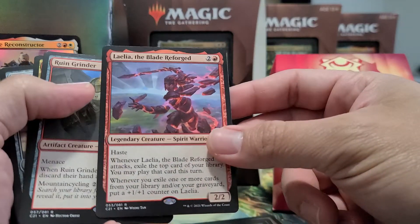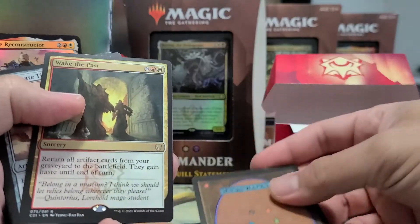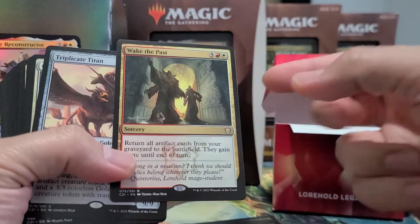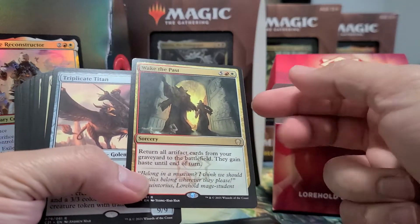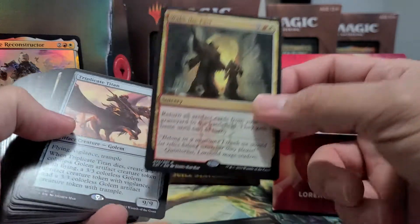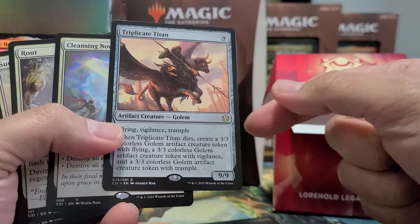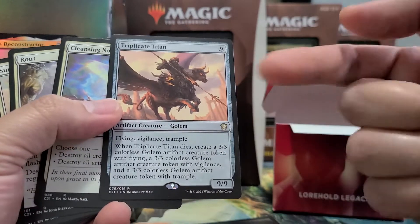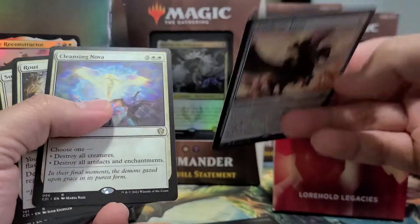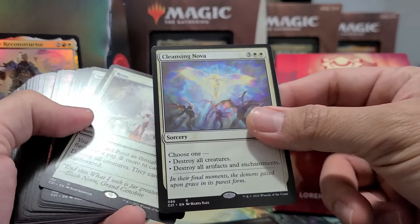Also Monologue Tax, Audacious Reshapers, Battle Mage's Bracers, Cursed Mirror, Lita the Blade Reforged, Ruin Grinder — a cool artifact creature — and Wake the Past. Imagine: return artifacts from your graveyard to the battlefield and they gain haste until end of turn. It's like a Living Death but with haste. Triplicate Titan — even though some people think it's bad, for nine mana when it dies you get three 3/3 tokens with flying, vigilance, and trample.